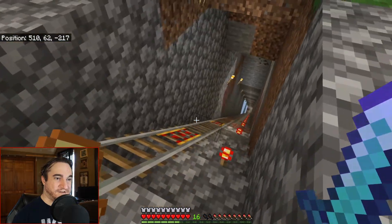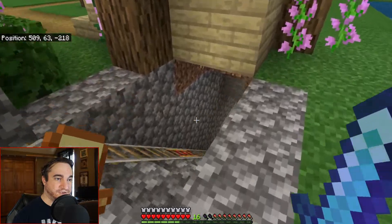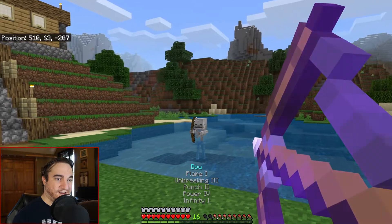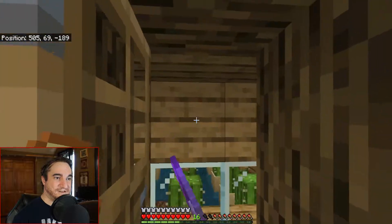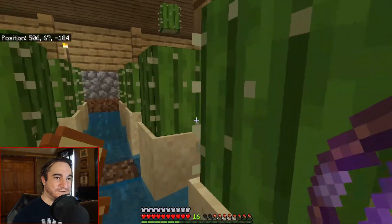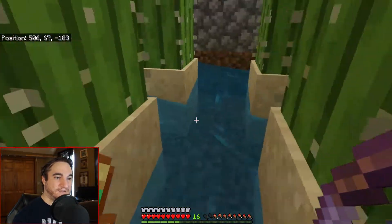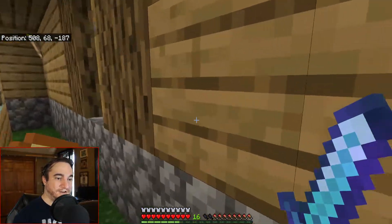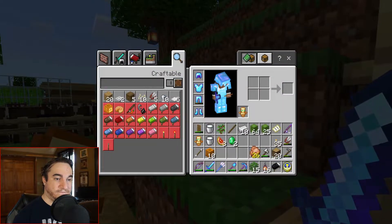Down there I also have a little lava station where I can dump stuff, because you don't want lava near wooden structures. Continuing on — the cactuses are in here. Sometimes when you have a cactus farm they all fall in. There's a little waterway that carries them into a chest. Simple — I like simple.